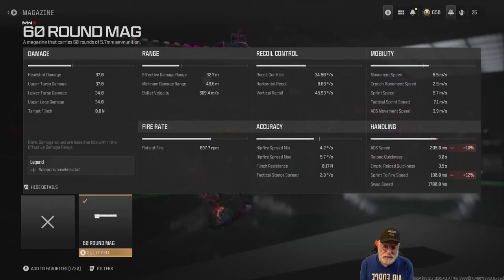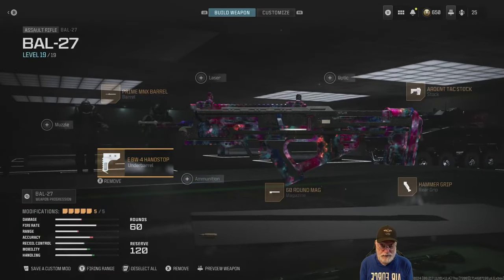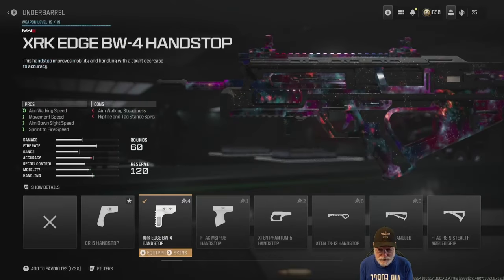60-round mag — I had to have it. When I was grinding for the camo, I found myself shooting with air many times after running out of bullets. So it's going to affect the ADS, but we've already buffed that to 205 milliseconds. It's going to affect the sprint to fire speed too, but we've buffed it. I didn't notice it when I was running around. Need the 60-round mag — at least grandpa does. You might be able to do it with a smaller mag.